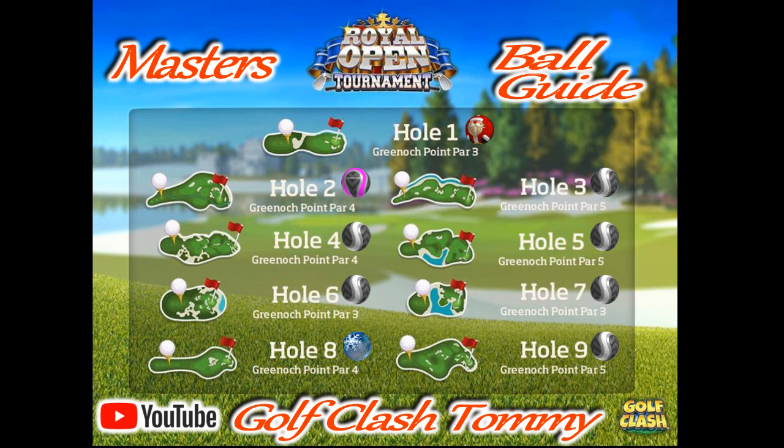Now that we've gone through the Pro/Expert and Rookie ball guides, I'm shortening it a bit for Masters. The Kingmaker is a general ball, and I see most players in Masters having a bunch of Kingmakers to play with. It's important to have that general ball. There's nothing special really with most holes. We do want distance on hole number five and we'll get that with a Kingmaker — it gives a general power three, wind resistance three, and sidespin three.